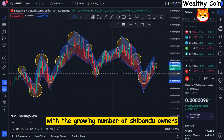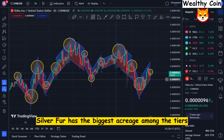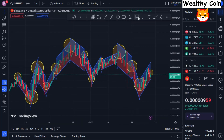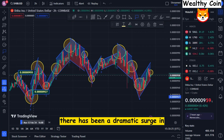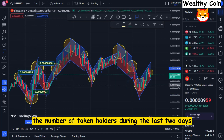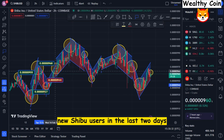With the growing number of Shibanu owners, the top meme coin has hit a new user milestone. Silverfur has the biggest acreage among the tiers. According to data collected by Willet's Wallet Tracking Service, there has been a dramatic surge in the number of token holders during the last two days, with over 2,000 new Shiba users joining.